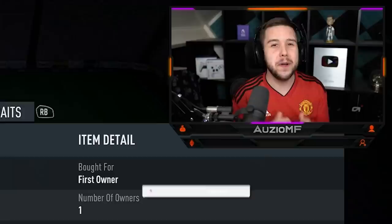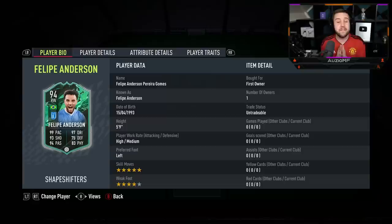What's going on guys, Orzio here, welcome back to a brand new video. So today we have got the new Shapeshifter player SBC card that EA just released, and it is going to be Felipe Anderson to review.